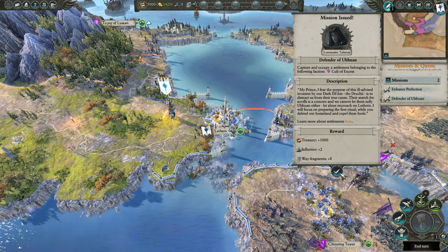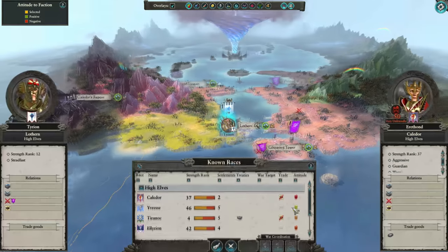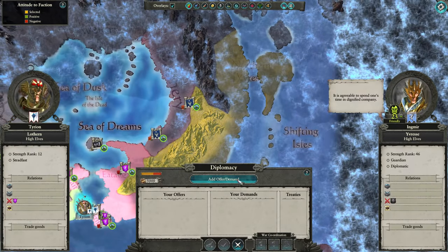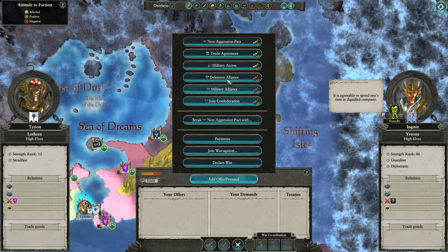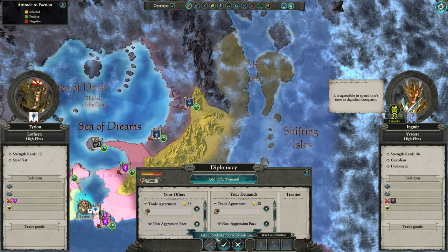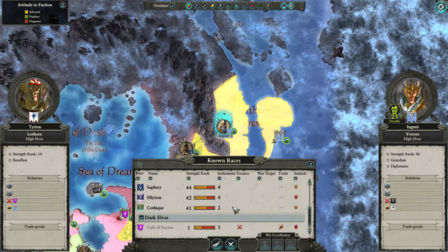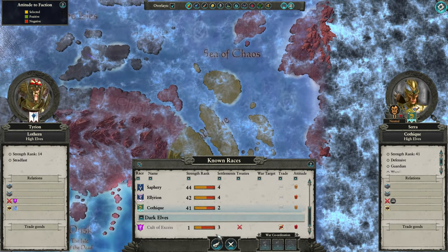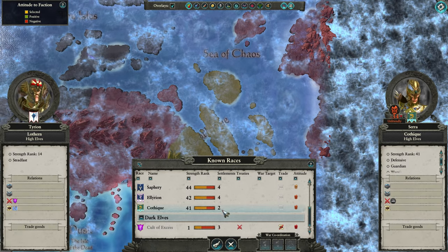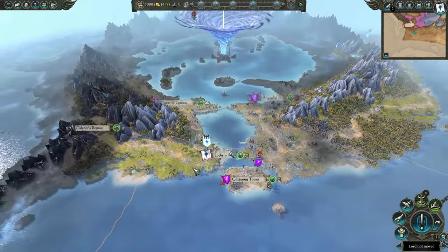For this guide, we'll be focusing on the initial turns to help you, because there is a great deal of RNG. At first, make a trade agreement and get military access with the region next to you. This ally is very unreliable and unfortunately will get overwhelmed. Occasionally, check the faction just north of him and see if you can get a trade agreement, but that is very RNG-based.